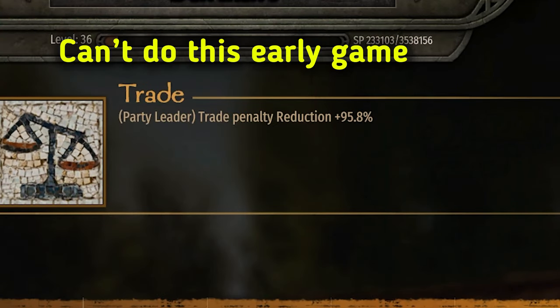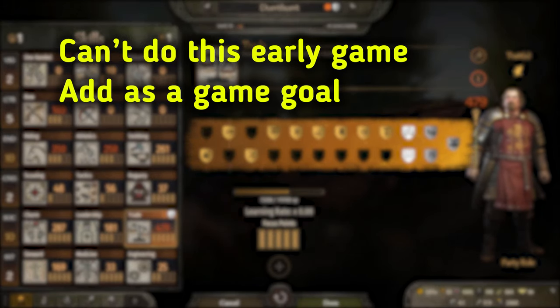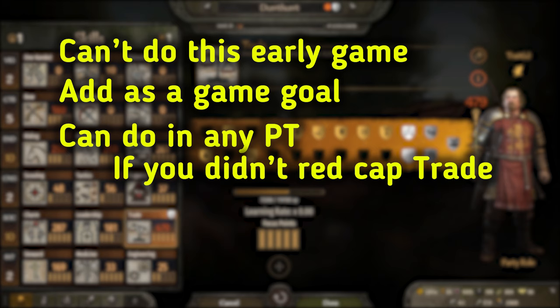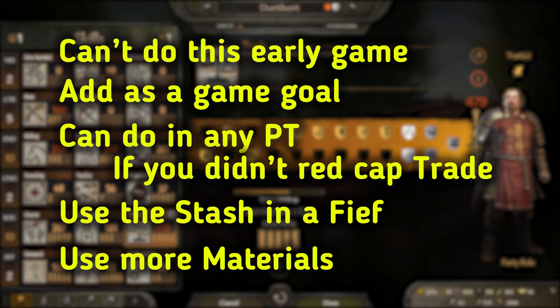Obviously we can't do this in the early game — this is something we can work toward as one of our game goals. Also, this can be done in any playthrough in a variety of ways. You can do this right now in your current game if you didn't already red cap your trade skill. If you have a fief, you can use the stash to store all your crafting materials and weapons until you're ready to pull the trigger. You can use more materials than I did and get even higher trade levels. Keep in mind, the maximum value for any skill level is 1024.